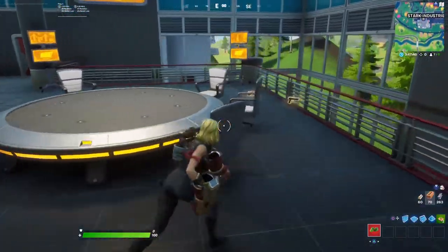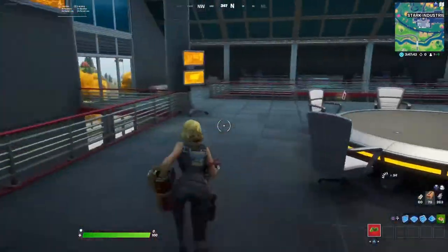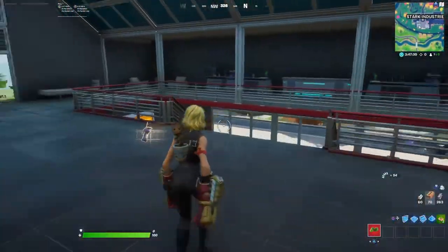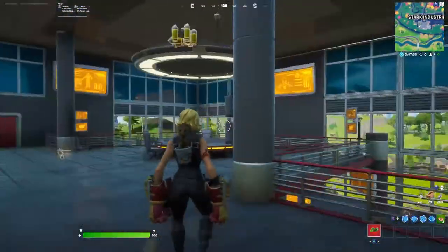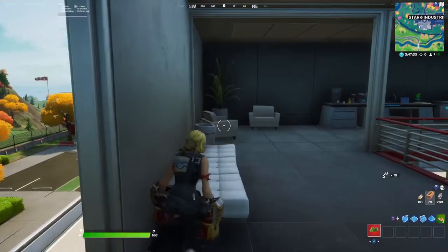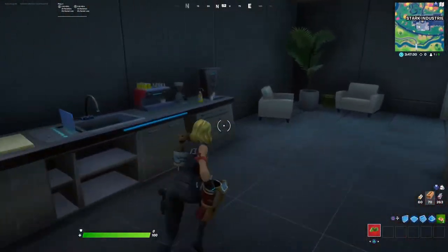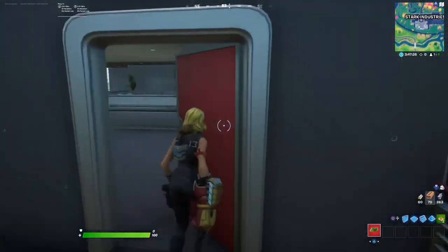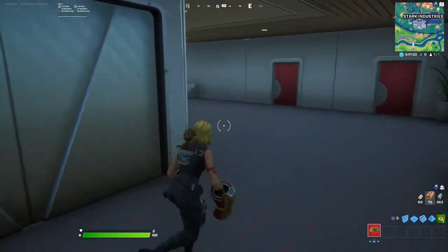Look at this - here's what they do, they gather to plan so they can save the world. You're going to have Thor, Black Widow, Iron Man, Bruce, Hawkeye, and every single other Avenger guys. Very nice. Let's go to the next floor and see what we find.